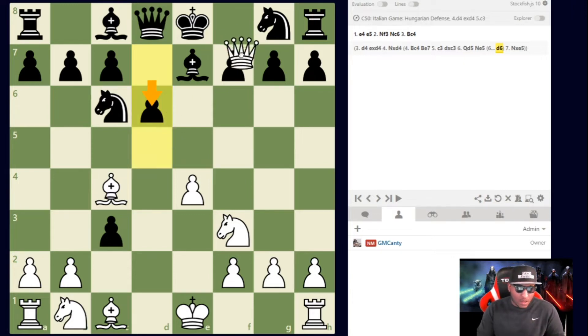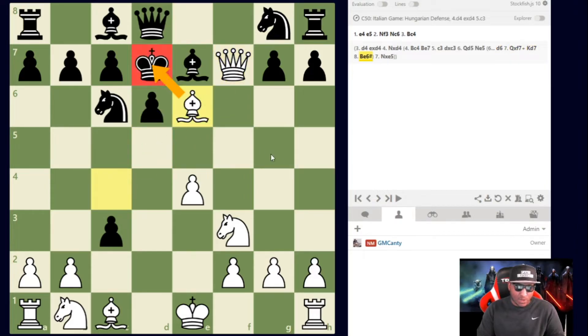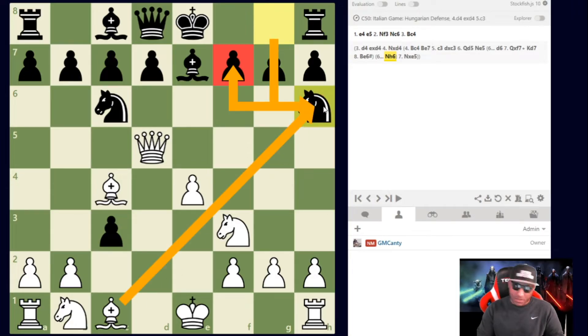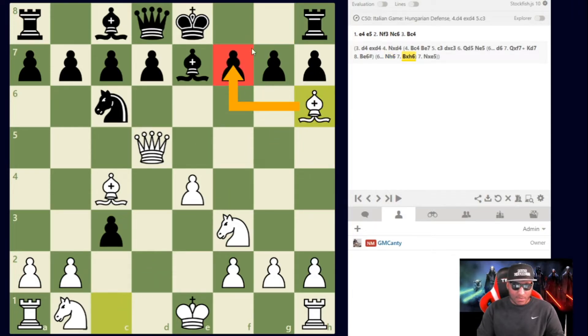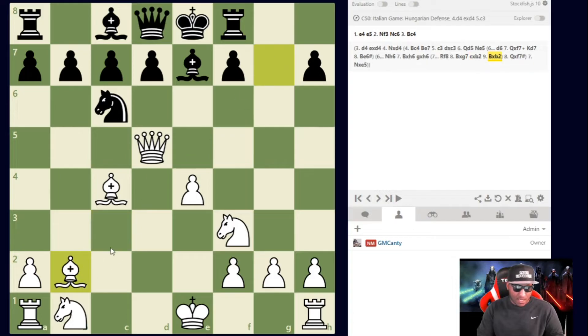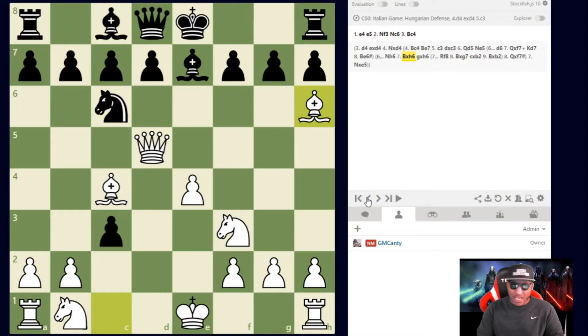If black plays g5 — I just capture with my knight and this is even worse. If they try to run with Kd6, Queen takes f7 and then Bishop to e6 gives a beautiful checkmate on d7. The move they have to play is Knight to h6, defending f7. But I simply snap the knight off — 'Knights on the rim are dim' — Bishop takes h6, removing the defender of f7. That's the tactical theme: removing the defender.